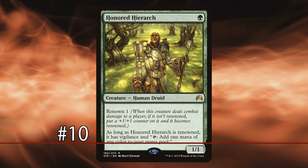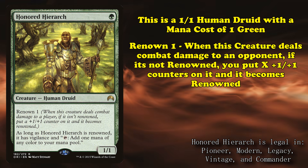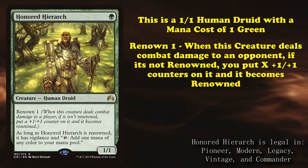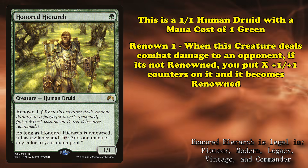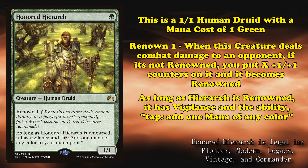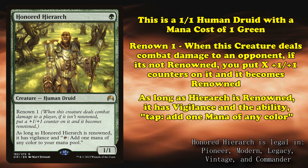At number 10, we have Honored Hierarch. This is a 1/1 human druid with a mana cost of 1 green. It has Renown 1, meaning whenever it deals combat damage to a player, if it isn't renowned, it becomes renowned and you put a +1/+1 counter on it. Basically, it gets a +1/+1 counter the first time it hits an opponent, but not after that. It also has Vigilance if it's renowned, meaning it doesn't tap when it attacks, and you can tap it to add 1 mana of any color.